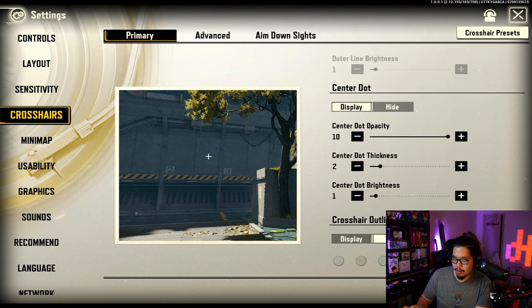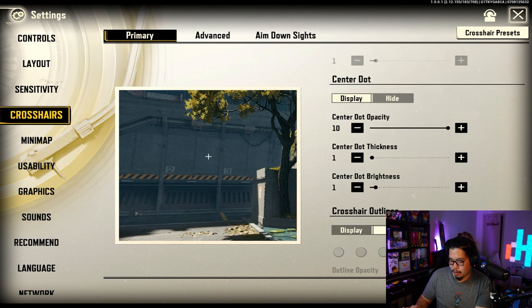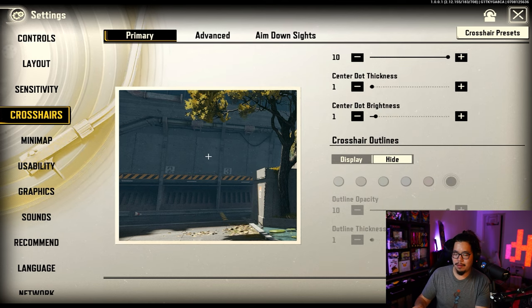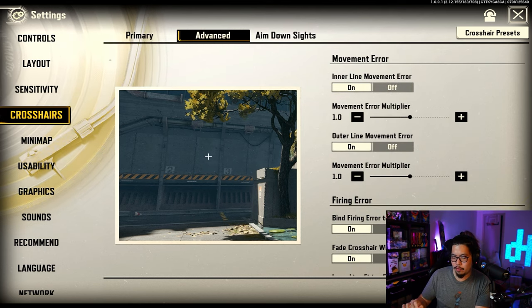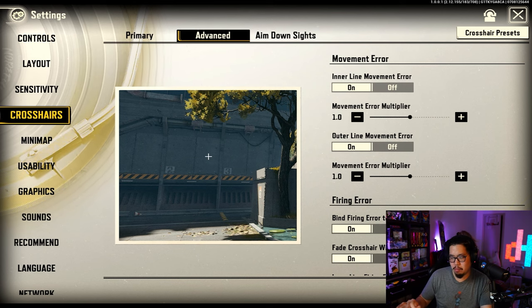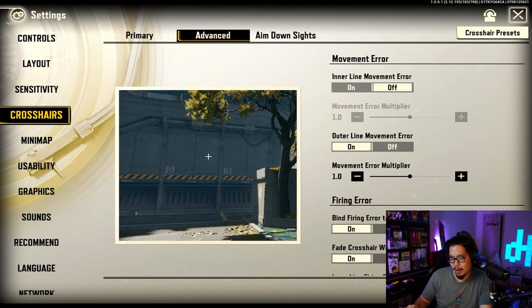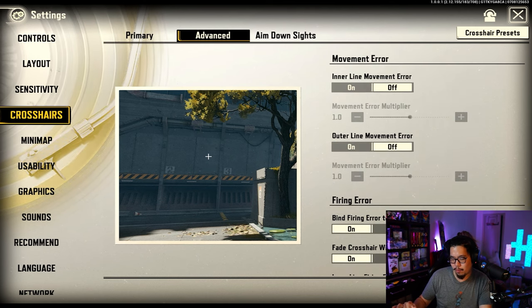You have the center dot — you can make it super thick, super thin, or hide it entirely. I hide the crosshair option. In the advanced section you can turn on movement error so the middle moves up and down when you move, but I personally turn that off. Outer line movement error is also something I have turned off. These are all personal preferences.